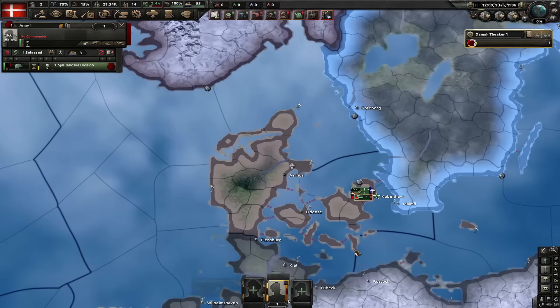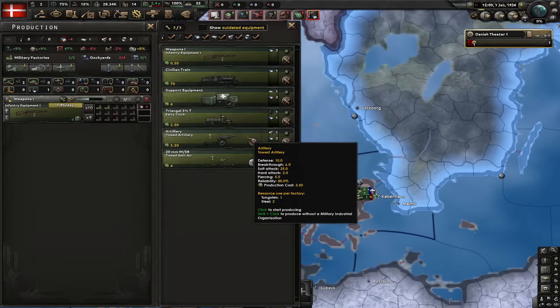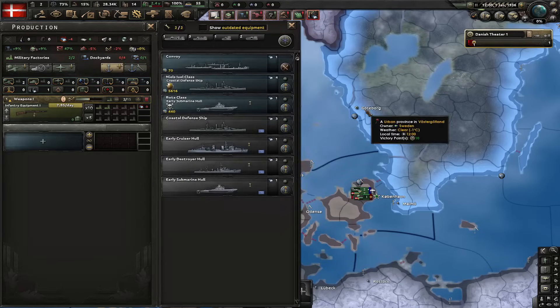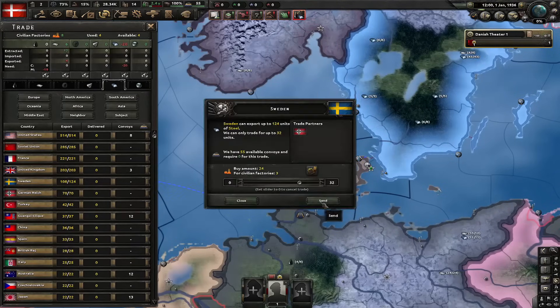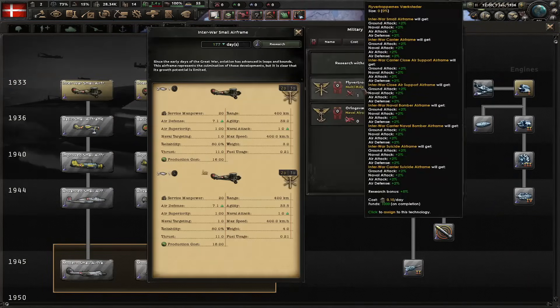I'm gonna leave all of my divisions except for one in capital. Let's exercise them. I'll produce guns and I'll assign the military organization. Let's actually build some ships - I'm gonna go for this coastal defense ship. Let's go for raiding fleet and let's buy some steel from Sweden. I'll research basic machine tools.